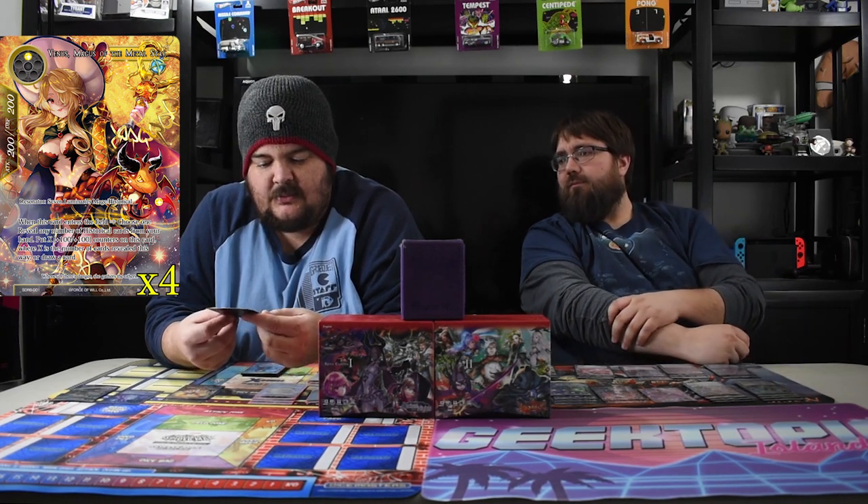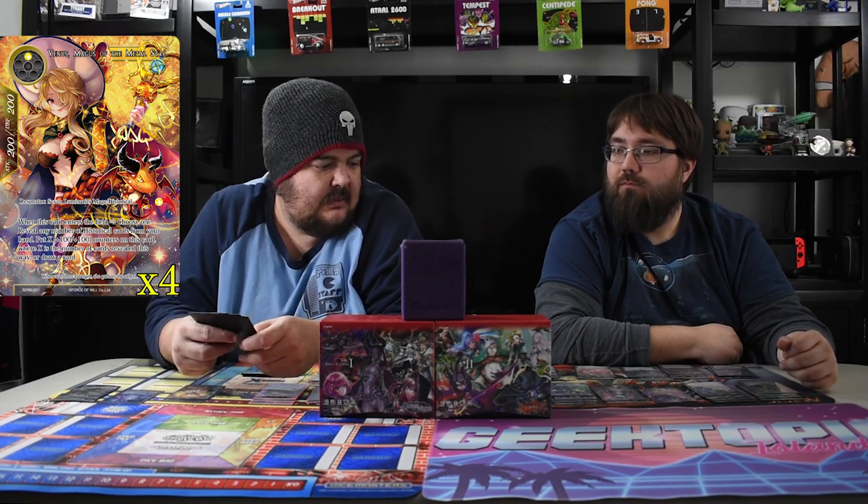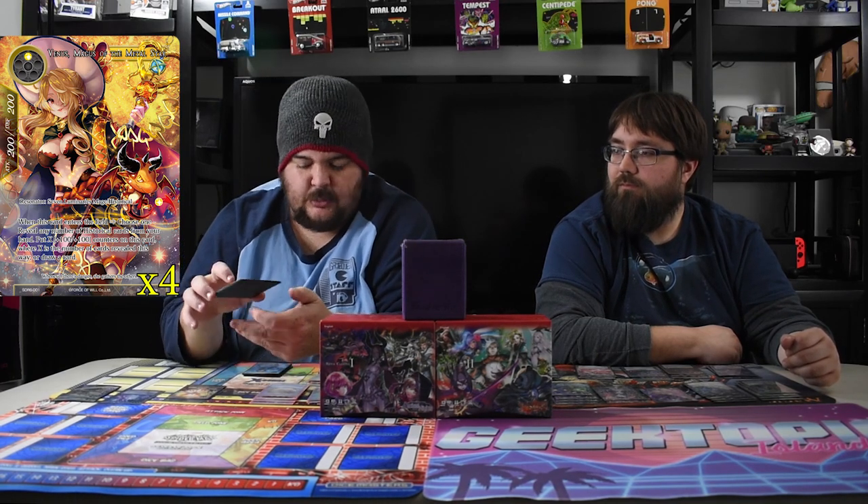The last historical I have is Venus, Magus of the Metal Star — one mana, one white, a two-two, and I have four of them. When she comes in you choose one: reveal any number of historical cards from your hand and put X one-one counters where X is the number revealed, or draw a card. I wanted mana dorks in the main board to get to the late game, but she's in the sideboard against aggro — your little dude will beat their little dude. Or she's another threat against control since with all the historicals in the deck you'll probably get at least a five-five.